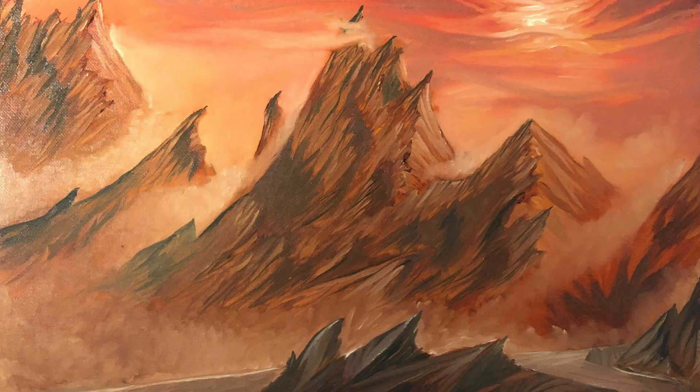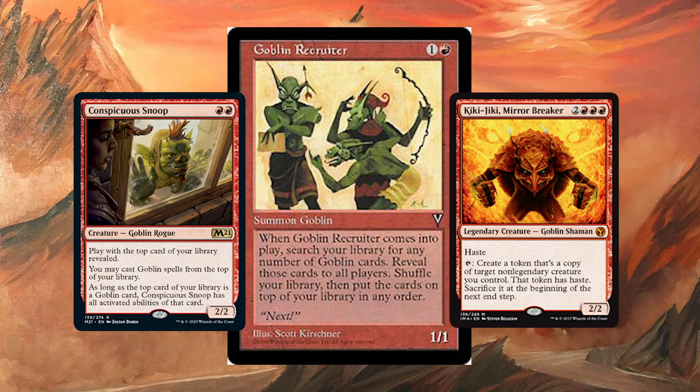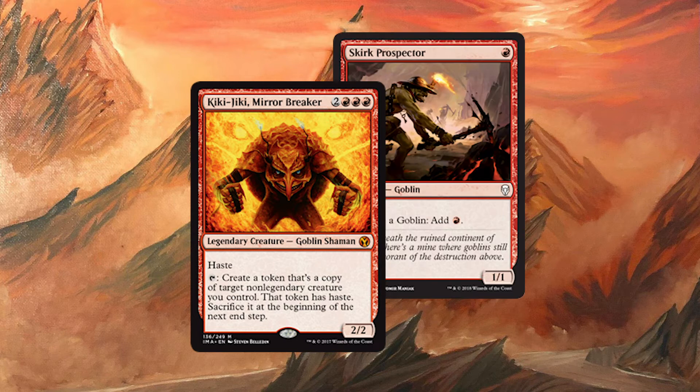How am I going to guarantee that I have these cards on top of my deck? Well, there's a handy dandy card from Visions named Goblin Recruiter. Goblin Recruiter is a 2-mana 1/1 goblin that reads: when Goblin Recruiter enters the battlefield, search your library for any number of goblin cards and reveal those cards. Shuffle your library and then put them on top in any order. So if we are setting up the Kiki-Jiki combo, we can make it so that Kiki-Jiki is the top card of our library, and the card right below that is Skirk Prospector.